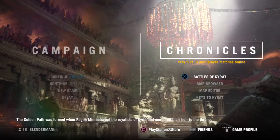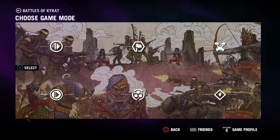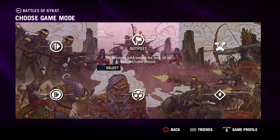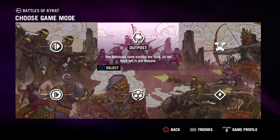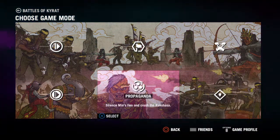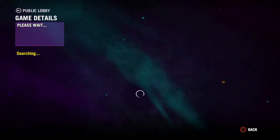Go to the Battle of Kirat and press X. There are all these modes you can choose from. I mostly use the outpost — that's like team deathmatch — or team deathmatch modes one, two, three, and four. I don't use the others a lot. Just get into one of these like I'm doing right now.